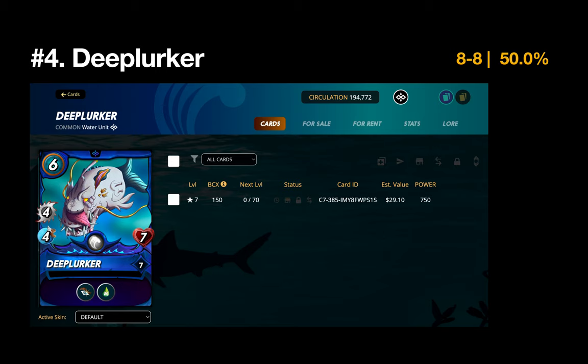Number 4 is the Deep Lurker — this might be my favorite card in the entire game. I'm personally surprised it only has a 500 winning percentage, but I think that's a result of not playing as well with the Water splinter recently. I have a feeling if my performance with Water turns around, you'll see the Deep Lurker's winning percentage increase accordingly.